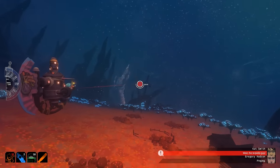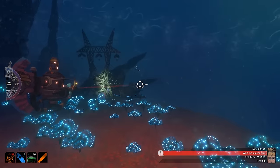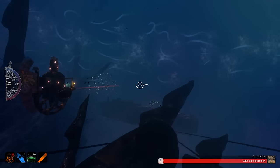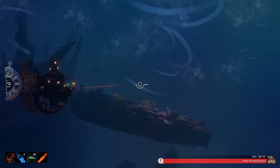Navigation over long distances is accomplished by moving from landmark to landmark. Little swarms of golden fish will appear when you're getting close to something you've already discovered. The deeper you go, however, the more you have to rely on your sonar to see in the dark.